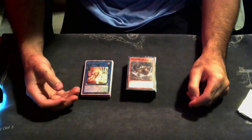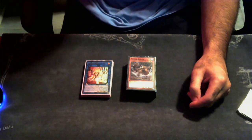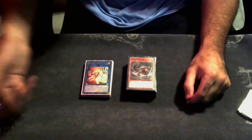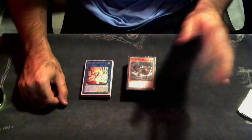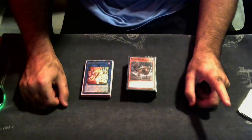Round four, we played against another Dinomorphia and went to three games. Game two, he hit me with Summon Limit and Anti-Spell at the beginning and I was losing badly. Game three, we just did A-Pointer on the Red Lotus, just like we did against the round two Dinomorphia player, and we were able to win from there. A-Pointer is broken.